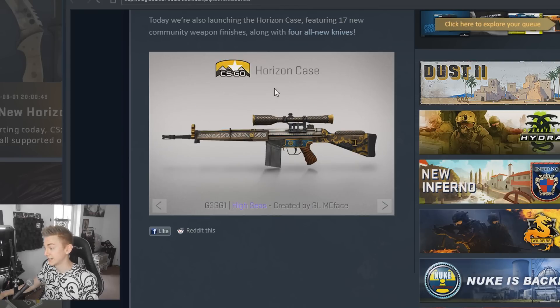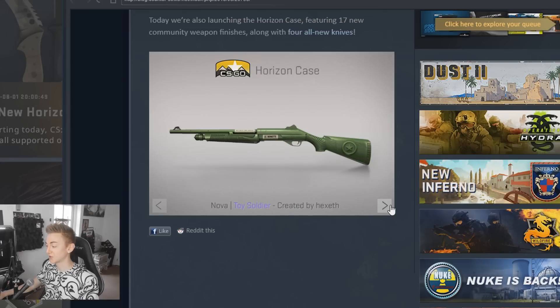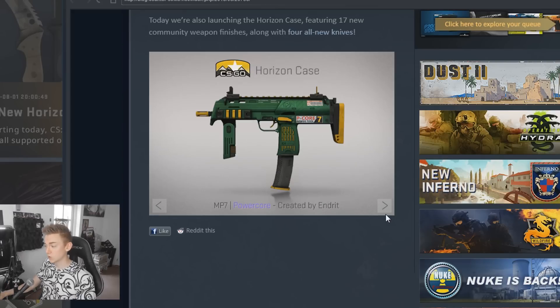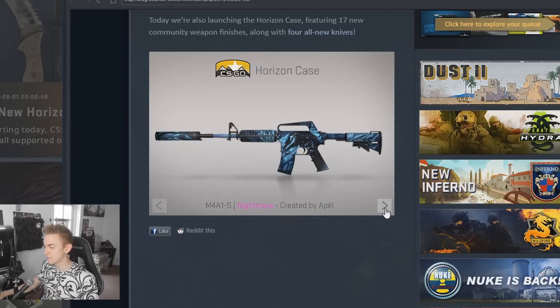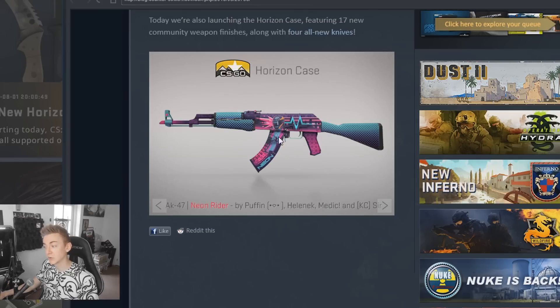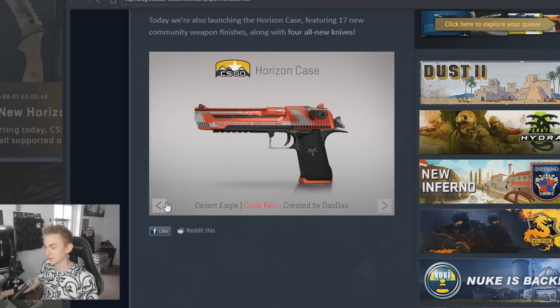Auto Sniper High Seas — I like that one too. Nova Toy Soldier, that looks like something straight out of Toy Story. The Orp Paw, the MP7 Power Core, the M4A1S Nightmare, Dawnoff Devourer, the Famas Eye of Athena, AK-47 Neon Rider — glad to see the Neon Rider go onto other skins. The Neon Rider MAC-10 has got to be one of my favorite MAC-10s for sure. The Desert Eagle Code Red — I like that one a lot.